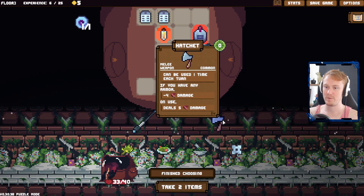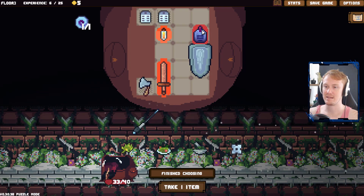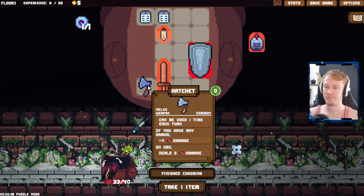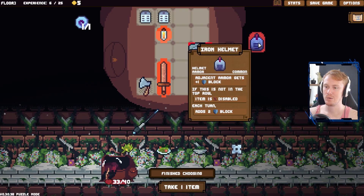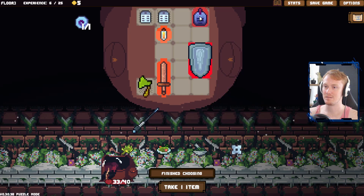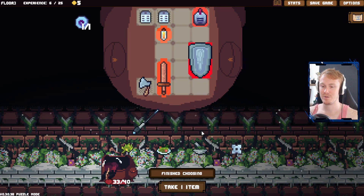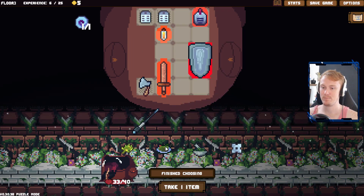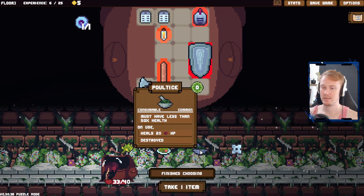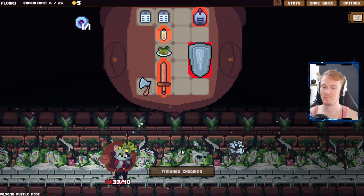We do have another weapon here in the form of hatchet. If you have any armor, lose one damage. So what we could do is we could lose the helmet and just be like, instead of this, we're going full build here. The only issue is that then we lose the infinite kind of adjacency that can be provided with that one there. So do we want to have that one like that? We've got consumables there, potion consumable. Let's go for this, and then we'll keep going.